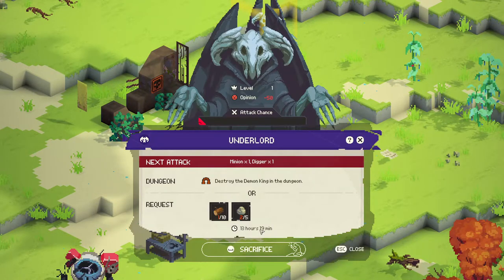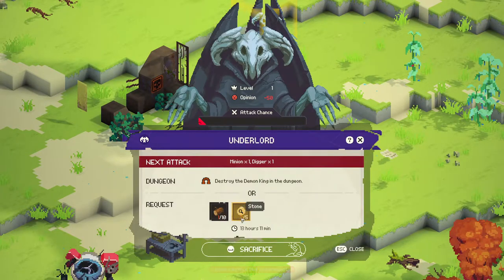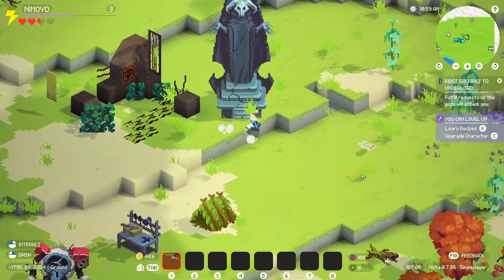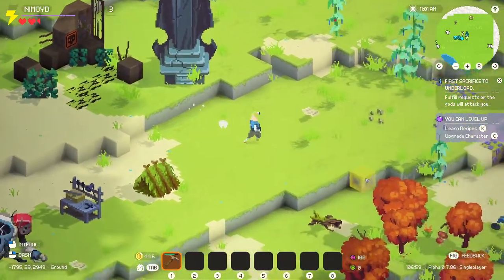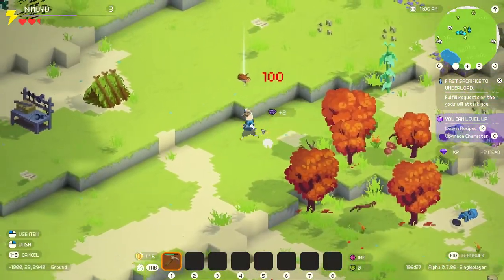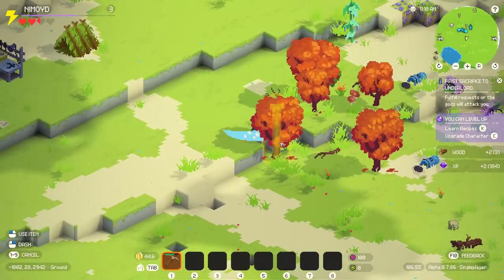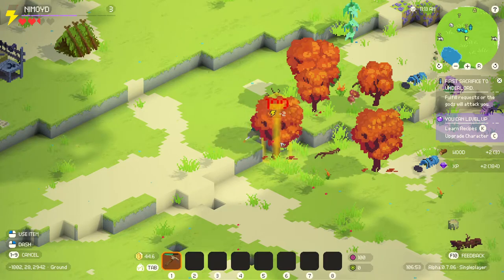Unless I do a sacrifice? Oh, so I had to choose between sacrificing 10 wood and 5 stones, which is easy. Or maybe a dungeon spawns and I have to go take it. So let's not do the sacrifice. We'll let that happen because I'm curious what's going to happen there. Fulfill a request for the gods so they won't attack you. I kind of want them to attack me, but I think to continue the tutorial we need to do the sacrifice. So for the sake of the tutorial, we will do the first sacrifice.